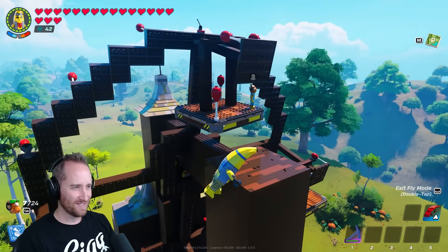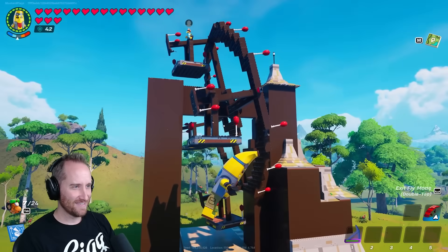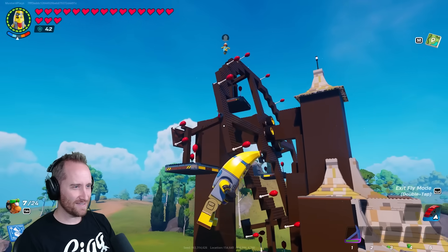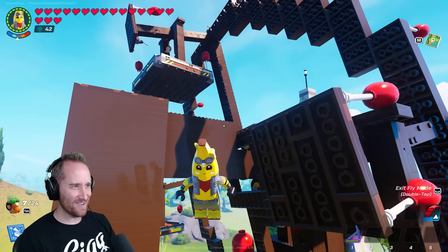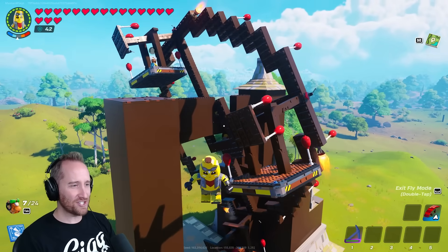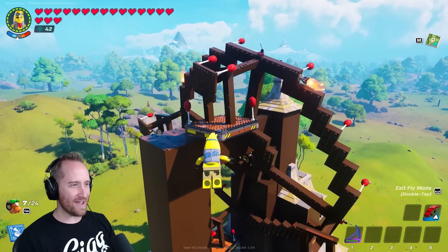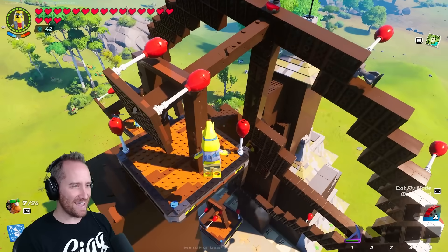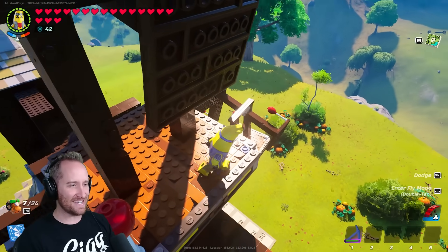I built a working Ferris wheel. Oh my gosh. It's a little crazy because nothing's connected here. The wheel is actually on its side. But it does work. Oh my gosh, it actually moves! And then you can stand on the platform. We got to ride it. This is insane — we're riding a Ferris wheel in Lego Fortnite!